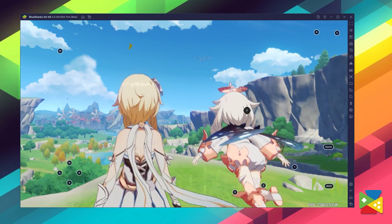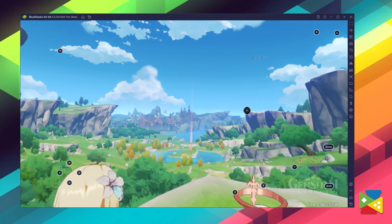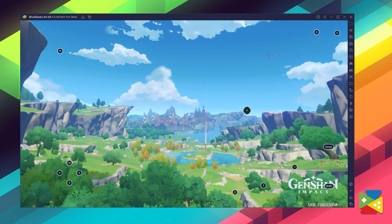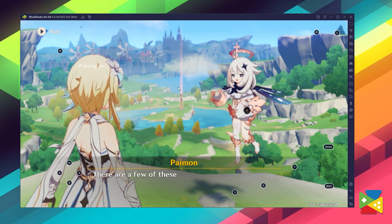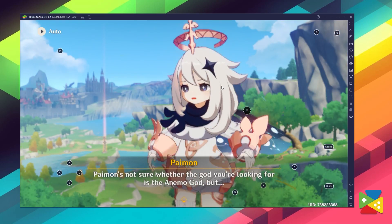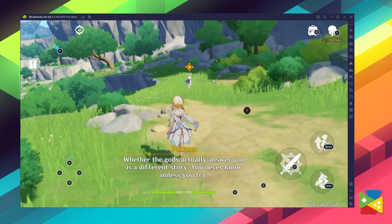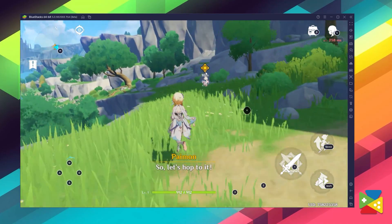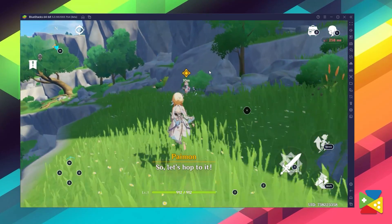The first on our list is Genshin Impact, one of the most popular games at the moment and for a good reason. The game is incredibly easy to play and accessible, and the game controls include running, swimming, climbing, and gliding. You can unlock several playable characters as the game progresses, and you can switch between them with a maximum of four characters equipped at any given time.